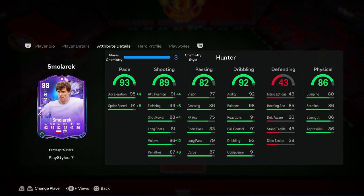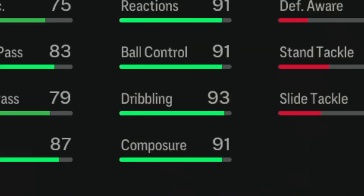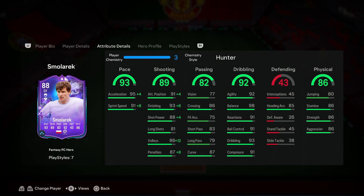He's got amazing dribbling stats: 92 agility, 98 balance, 91 reactions, 91 ball control, 93 dribbling, 91 composure — every single stat above 90. You already know how good this guy is going to feel on the ball, especially since he's 5'7. He also has amazing physical stats: 86 strength, 86 aggression. Combined with his left-stick dribbling, it's going to be very hard to get this guy off the ball.